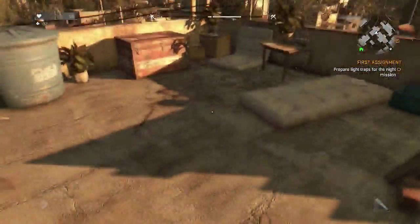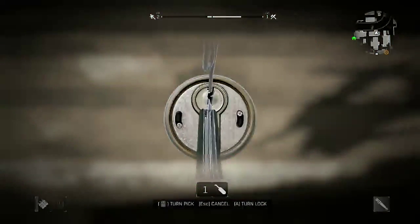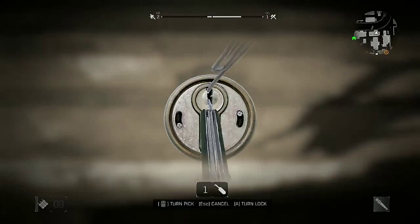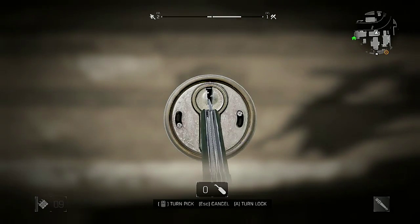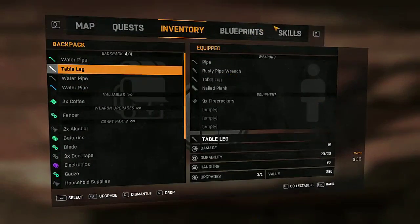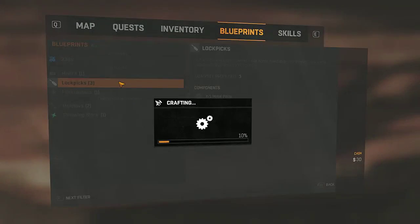Ignore my name — I wanted to get this chest. It looks like I can just climb everything. I only have one lockpick so I hope I can do this. Blueprints — I'll just make more lockpicks. I fucking suck at this game.